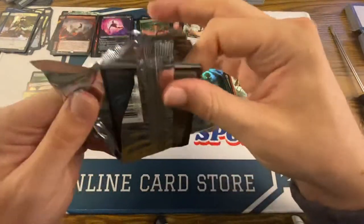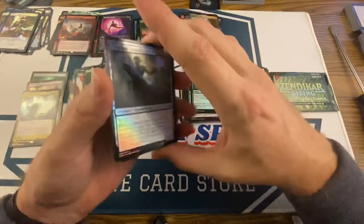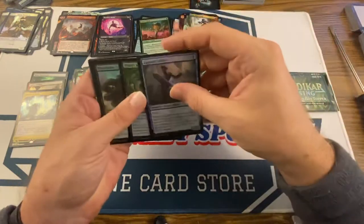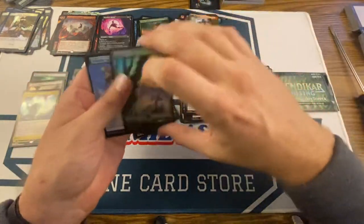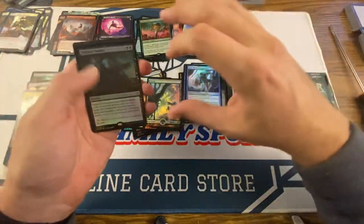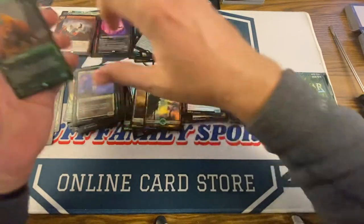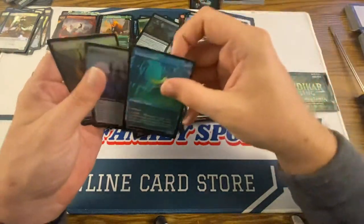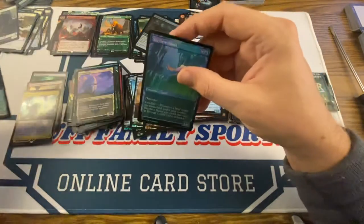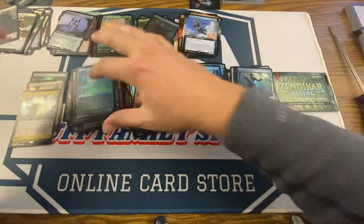Last pack — then we'll get into the Box Toppers. Are we going to get one more Expedition card? One more Expedition Land. There's a Forest, Thieving Skydiver, Shadow's Verdict, McKinsey Ox, Territorial Scythe Cat, Cozendu Mammoth, Sky Clave, and a Myriad Construct to end it out. We still pulled three foil Expedition Lands total.